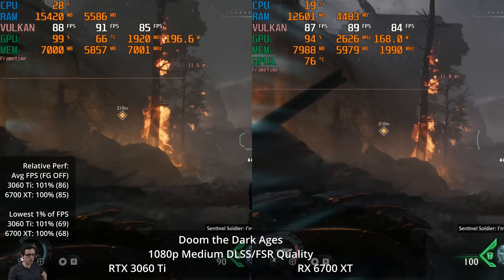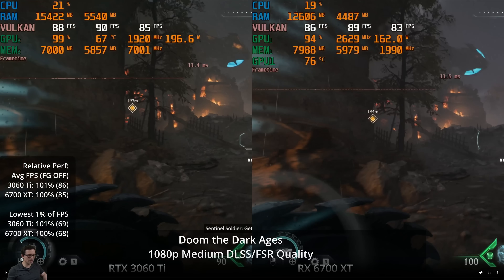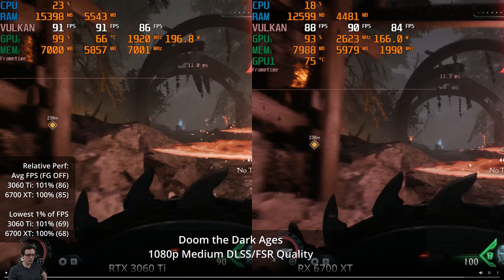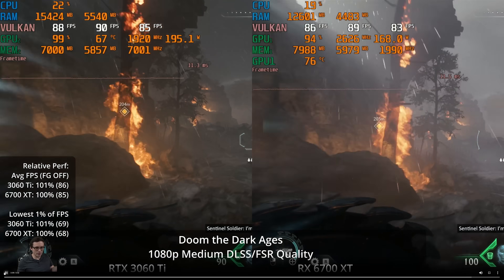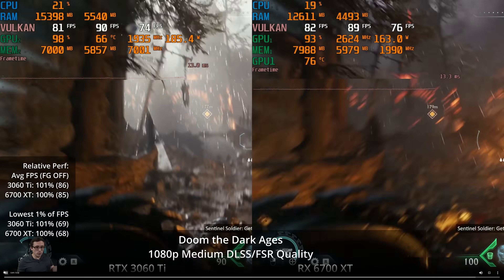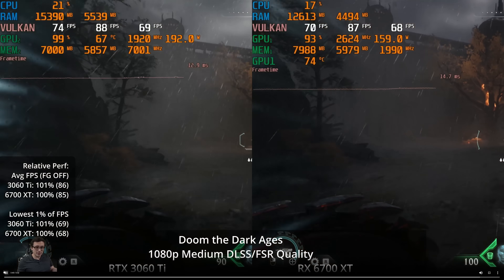The real difference at that point is in image quality. One thing I've noticed in playing is that when things sway back and forth, I see a little more ghosting and trails on the AMD side of the screen with FSR. Not the worst FSR implementation I've seen, which is good to see.